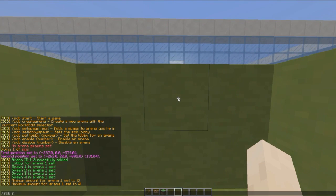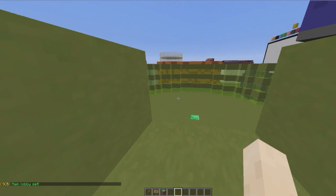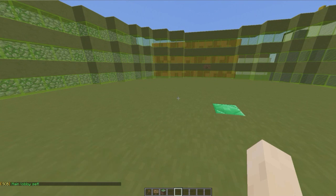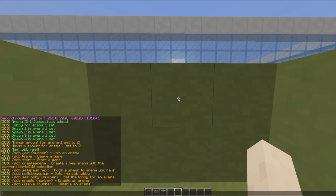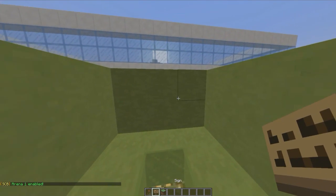The other command we need to do is set the main lobby — that's SCB set lobby spawn. Note that command is actually wrong on the website, so make sure you use the command I told you rather than the one on the website, which is wrong. Hopefully that gets updated. Then we can do SCB enable 1, and that is how you create an arena.